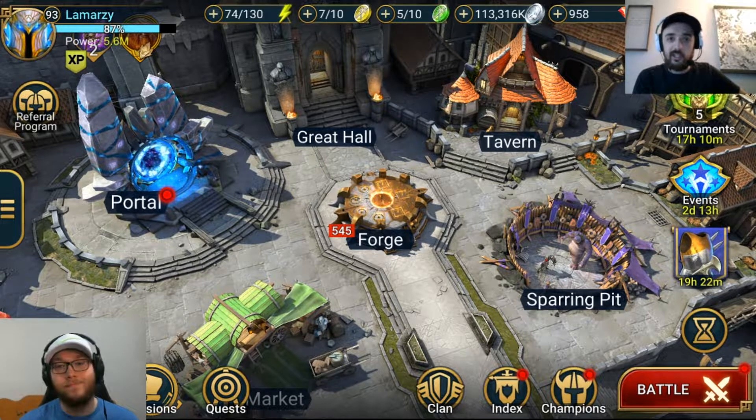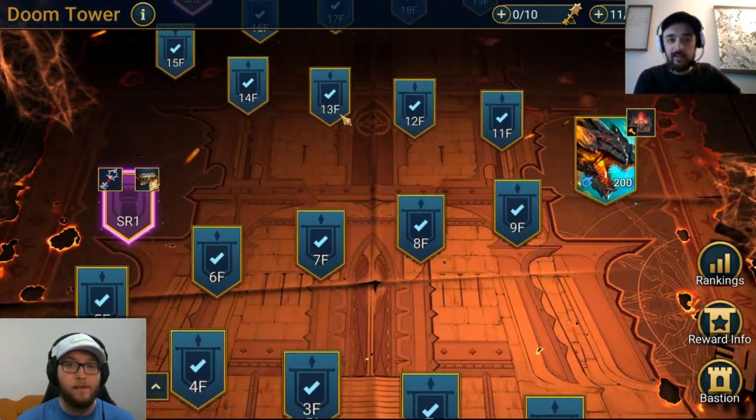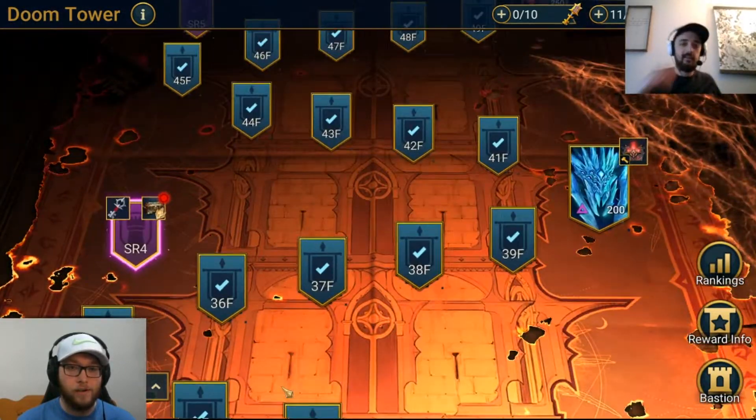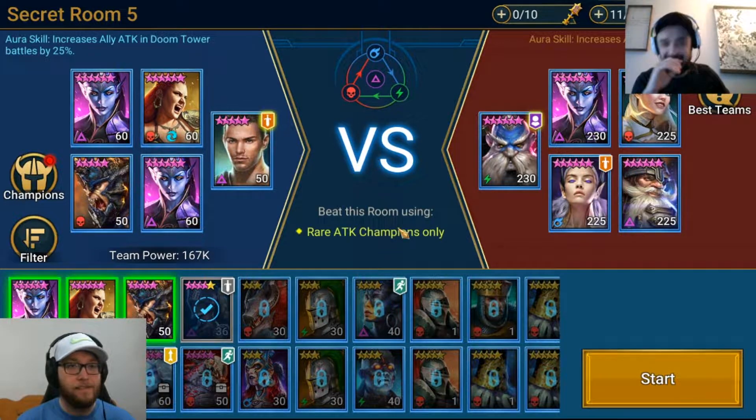Hey guys, Lamaru here back with another Raid Shadow Legends video. Today we're going to be going over a secret room — and it is not the secret room I enjoyed. It's definitely one of the hard ones: the Ally Attack Rare Attack room. We used Scrapper.